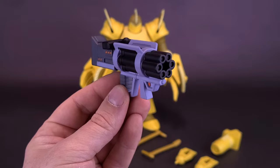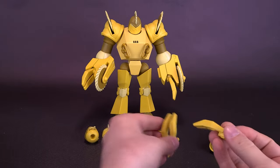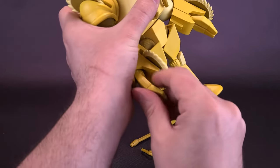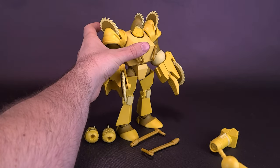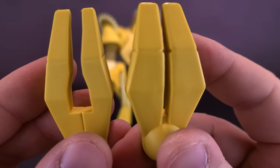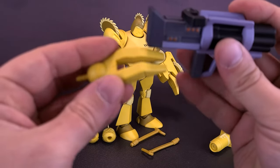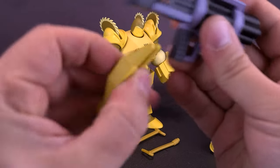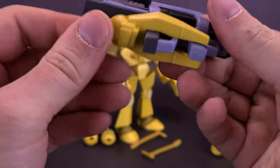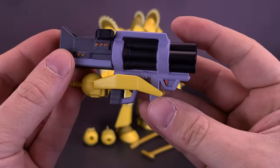He doesn't have the means to hold the blaster with his default pronged forked hands, so they included secondary hands. These secondary hands aren't that much different — just carefully wiggle the hand and remove it from the post. The key difference is that this secondary hand has a wider area in the back, so you can pry the prongs apart just enough to get the blaster handle in, push it all the way back, and it leaves enough space for him to properly hold the blaster. Then you attach that back onto his arm.